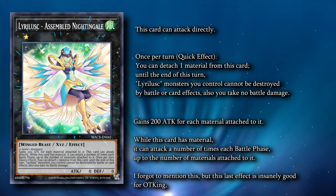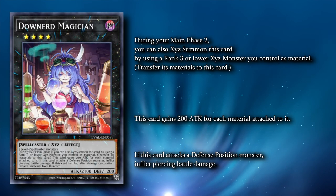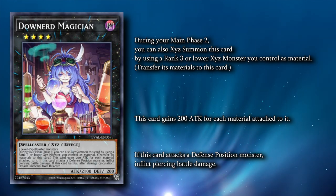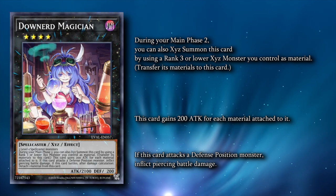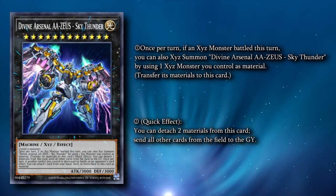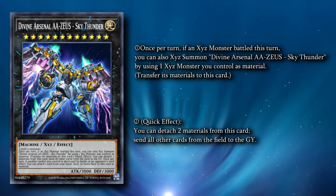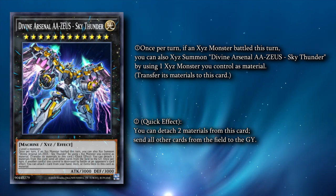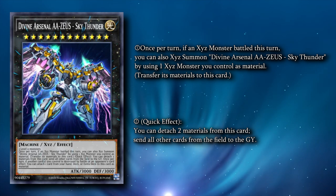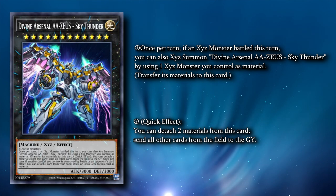Since our Zeus access is being done through Rank 1s instead of Rank 4s, we can also run Downer Magician. Downer can be ranked up on top of any of your Rank 1 XYZs during Main Phase 2 — it has a piercing effect, which is niche, but it's mainly used to give our Zeus an extra material. Be wary about going into Downer Magician sometimes, though. For example, a Destroyer Phoenix Enforcer can't stop the Assembled Nightingale — you can chain your effect to protect it from card effects. But if you go into Downer Magician, Downer doesn't have any protection, and your opponent can stop your Zeus line by activating DPE and popping your Downer Magician.